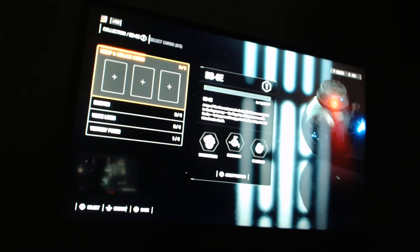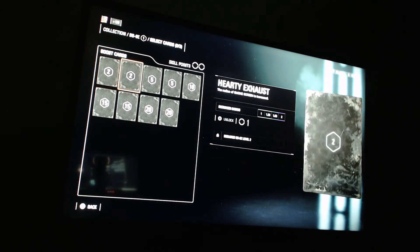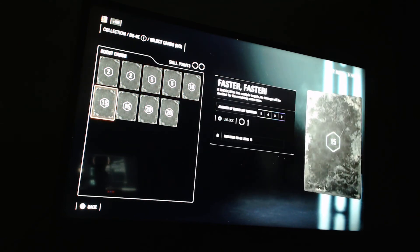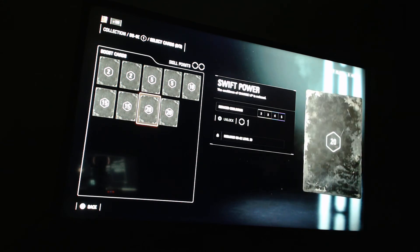For BB-9E's star cards, we have: full reconstruction, hardy exhaust, I see you, spin me around, linked systems, faster faster, supercharged, swift power, and pointed bacta.